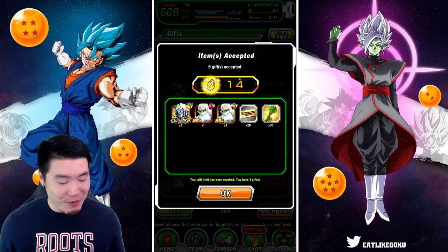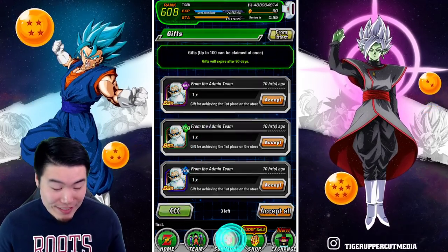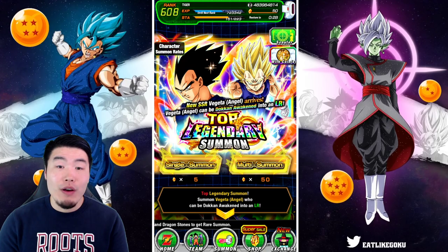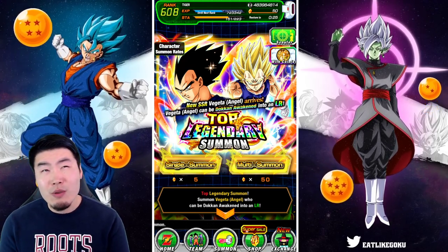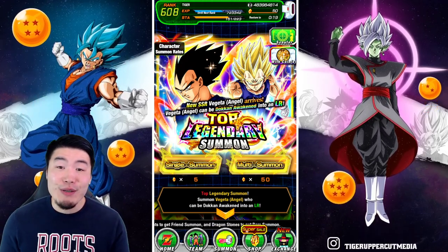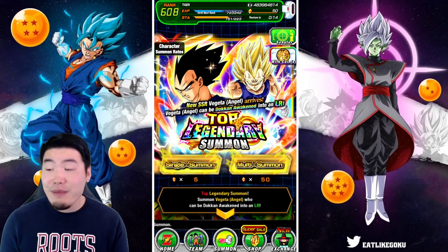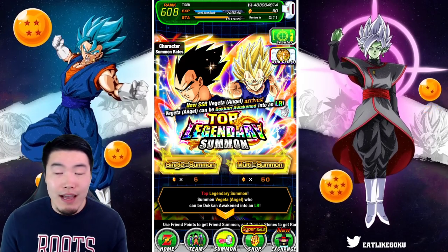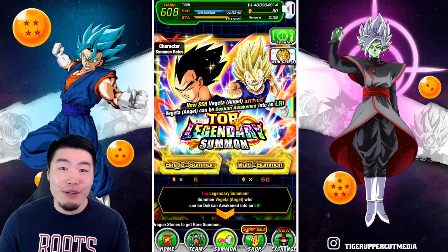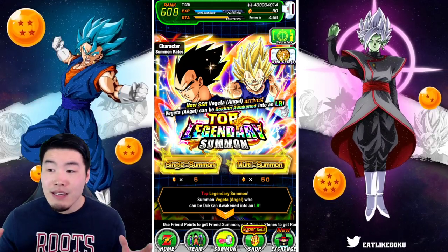We are at exactly 50 stones after collecting the top grossing stones, so that means we gotta jump into the Vegeta banner. At this point I'm close to 2,000 stones deep on this banner without the new LR Super Saiyan 2 Angel Vegeta, which is pretty bad. It's definitely not my worst shaft — last year with the LR Androids banner I spent 3,000 stones and didn't pull a single copy of the Androids.